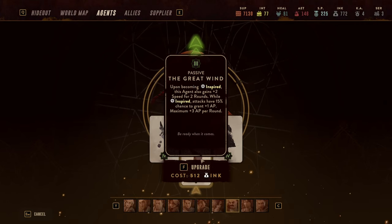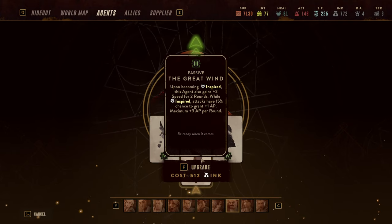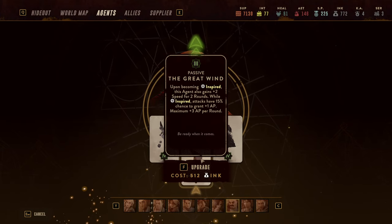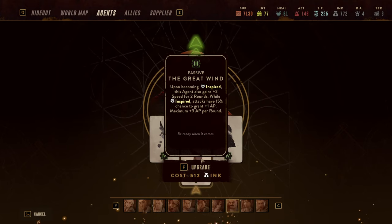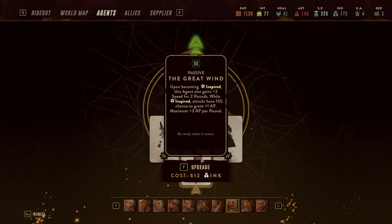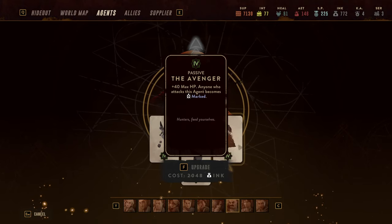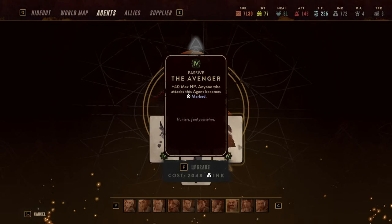Secondly, I run the Great Wind: whenever Fedir is Inspired he also gains 2 speed, which solves the speed problem and gets him up to 11 speed in my setup. While Inspired he also has a 15% chance to generate an AP, which isn't bad since his Shotgun hits multiple targets — so he picks up AP here and there.